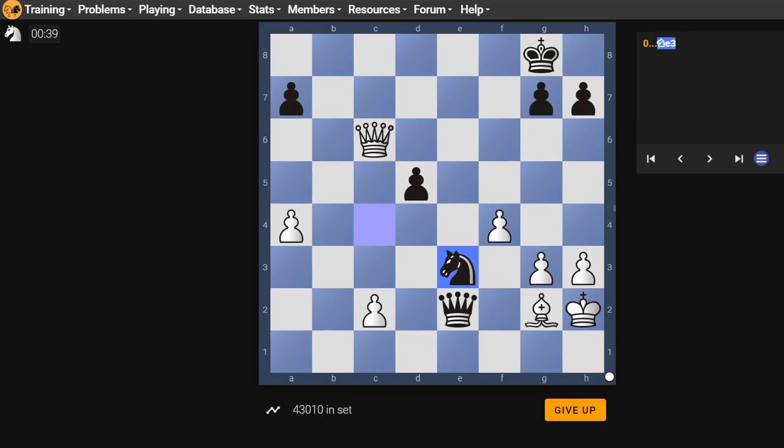There's queen e6, which is a check and also attacks the knight. But after queen e6, king f8, if queen takes knight, you have queen takes knight and that's bad. So I guess we should go through all the checks — moving the queen to the back rank, moving it to e8. Is that just checkmate?